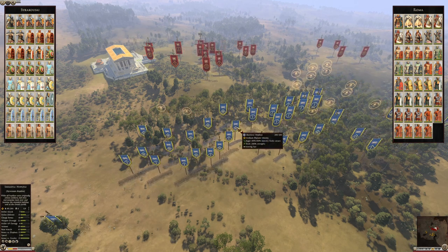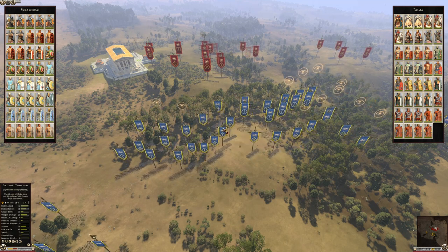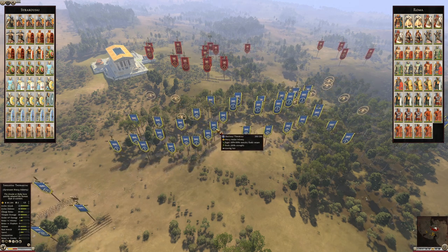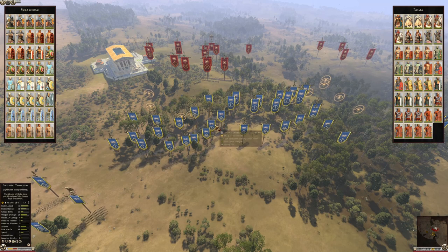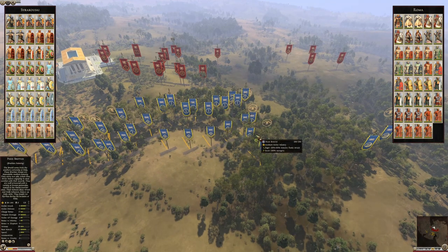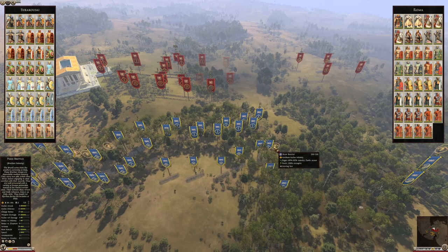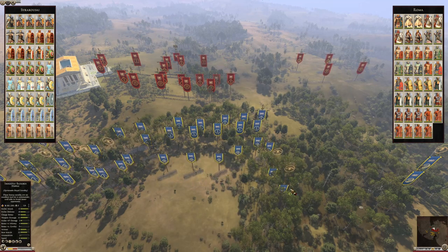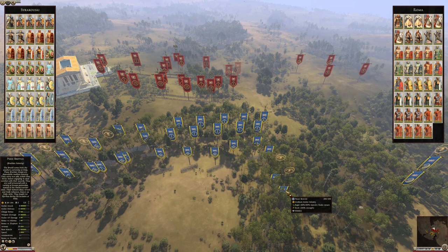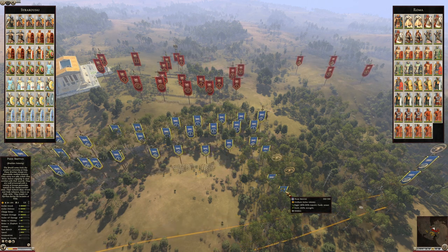Second line, just right behind them, I have the Sicilian Hopelites — the cheapest Hopelites the Syracusans can bring, but they are mid-tier Hopelites. Right behind we have the elite swords, the defensive formation swords, which are the Syracusan heavy infantry. As support infantry we have some Pezzoi Bretoi on this side — a definitely interesting unit when used as a support unit. The best use for this unit is on the flank because they can form square formation and repel equites, so they should be good against cavalry. But they're still a pretty cheap unit.